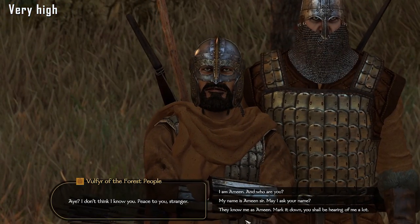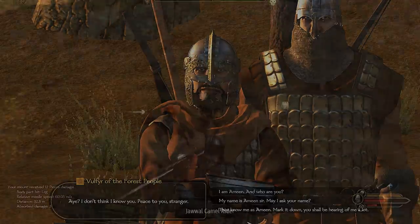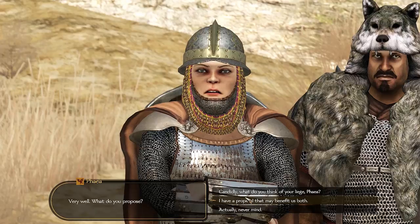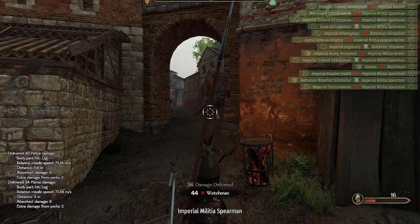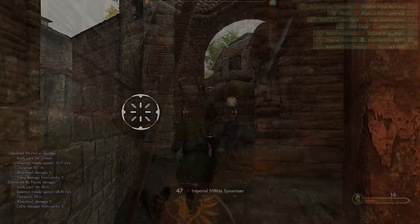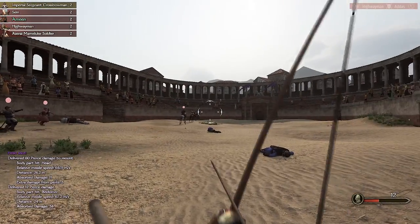Bannerlord looks slightly outdated, but for a game with so many units on screen, I think the graphics are more than okay — apart from some character faces that just look weird. Moving on to the animations: other than the ones that look a little too stiff, you're gonna see some really good animations, like the one where a guy took an arrow to the ass. And there's also the animation where somebody falls off their horse — it's pretty impressive.